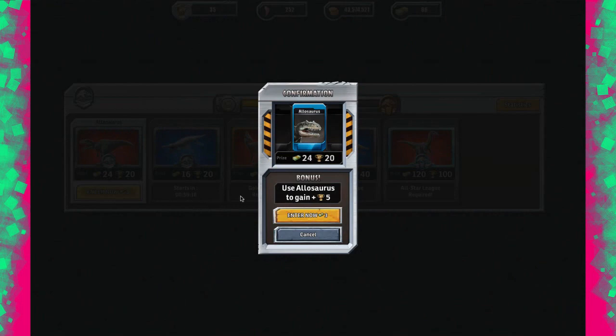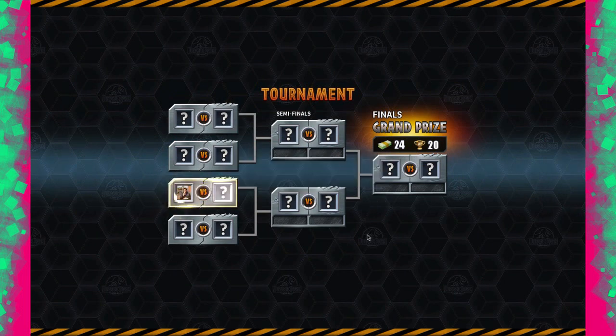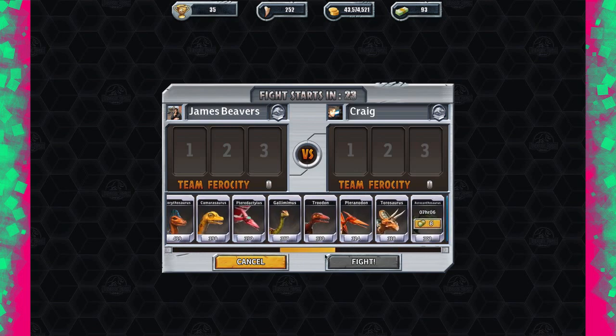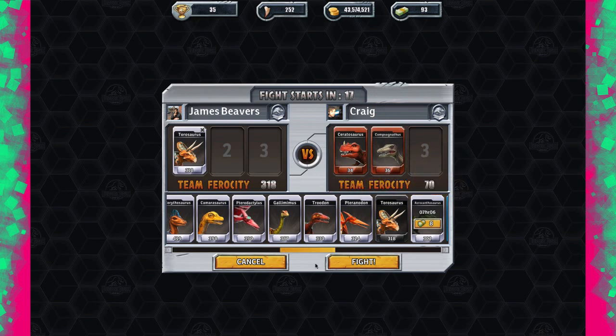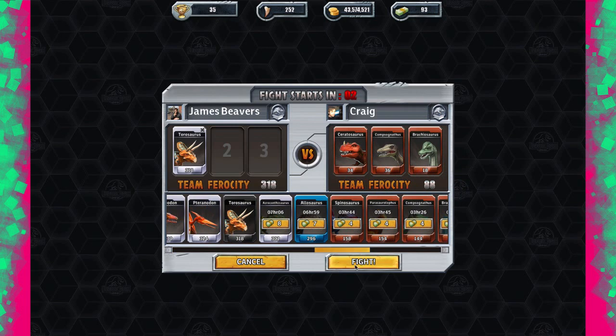The aquatic tournament starts in an hour — maybe that's when the update drops for it. Let's enter this tournament again. No one from before is back — they must have quit or tried a different type. There are lots of silver-ranked opponents. I'll try using just a Toros to make it a little bit fair — their team ferocity is 90 against my 318.